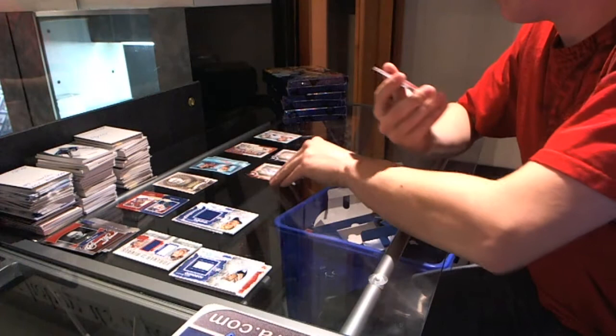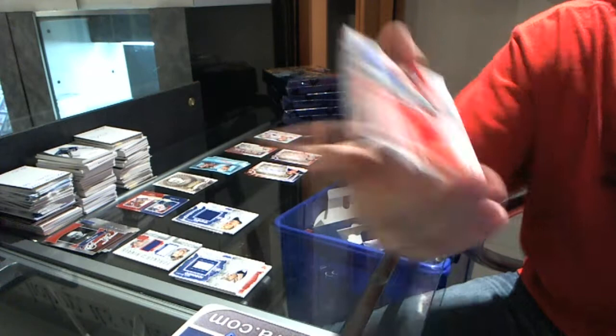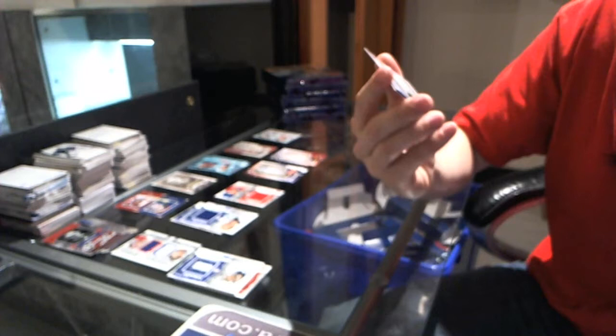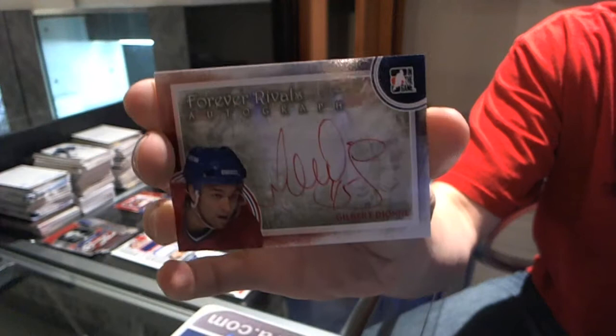We've got a game-used jersey red — Denny Savard. We've got an autograph of Yvonne Lambert, an autograph of Earl Thompson, and an autograph of Gilbert Dion.